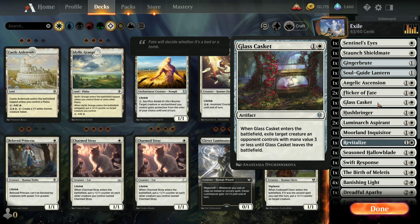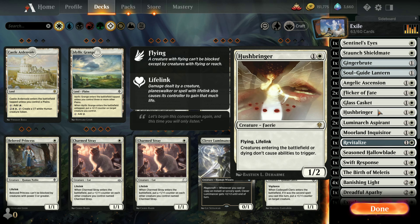Glass Casket — when it enters the battlefield, you exile a target creature with mana value 3 or less, and that stays in effect unless they destroy the casket. Hushbringer has Flying and Lifelink — creatures entering the battlefield or dying don't cause abilities to trigger. It kind of shuts down some of what they might try to do.